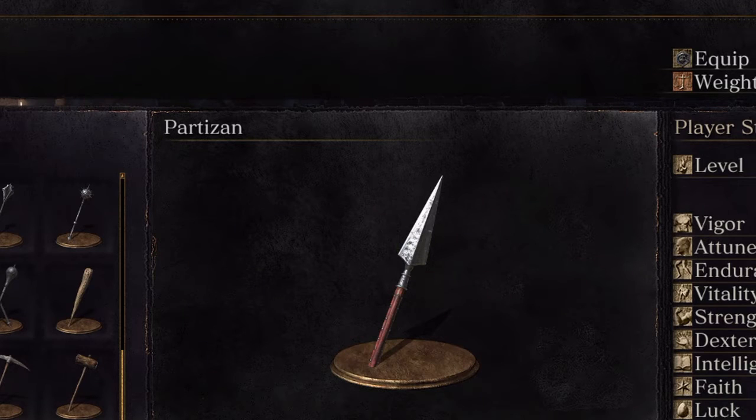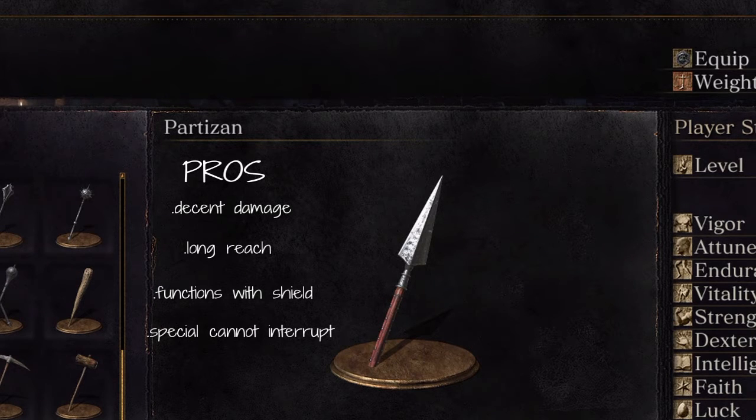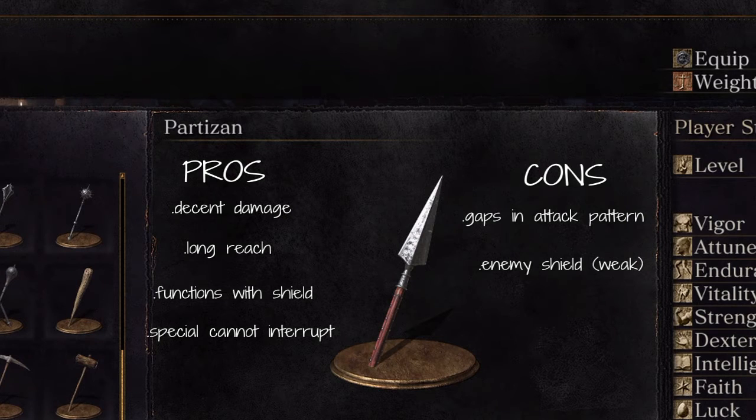Now some pros and cons on the Partizan. On the pro side: solid damage, good reach, and you can use it with your shield up — at least the basic attack. Also, the special move cannot be interrupted when started, which is a pro, though it's a bit of a double-edged sword. On the con side, the weapon's attacks are fairly generic — you've got a sweep motion that's too wide, or a jab, so it lacks leeway in between. You also have to worry about enemies with shields; it does very poorly against those, as it's difficult to poke through or get around an enemy with a giant shield.